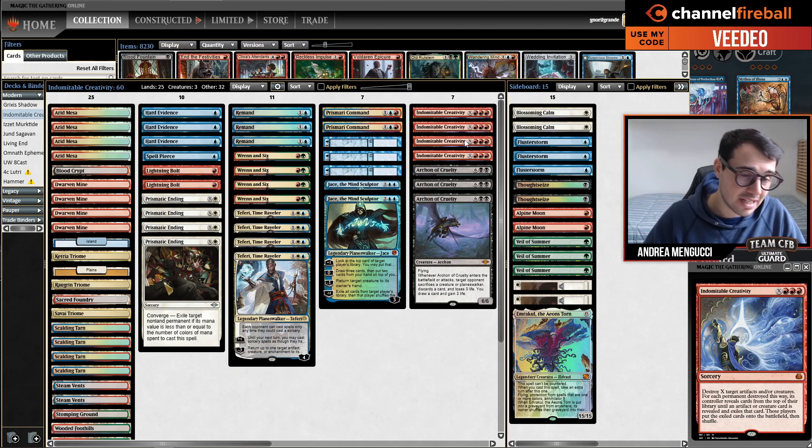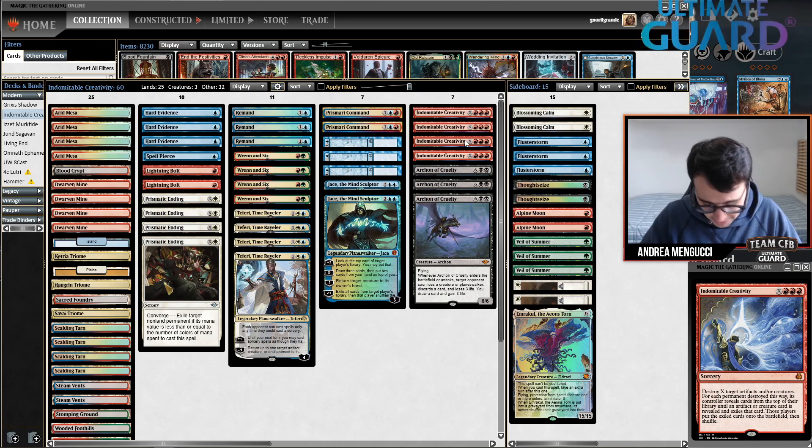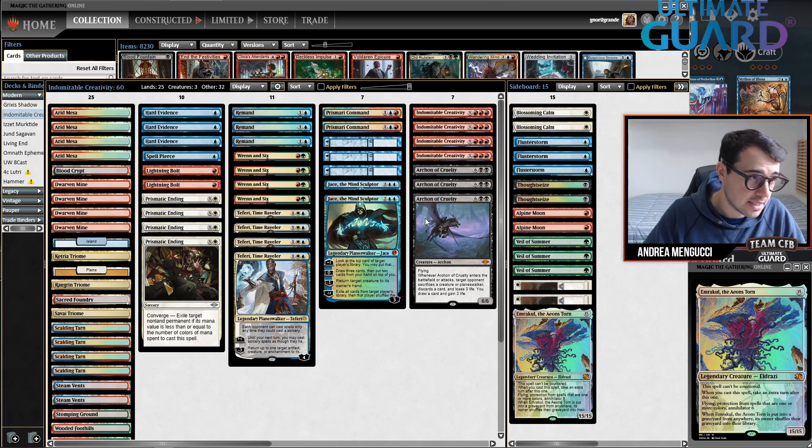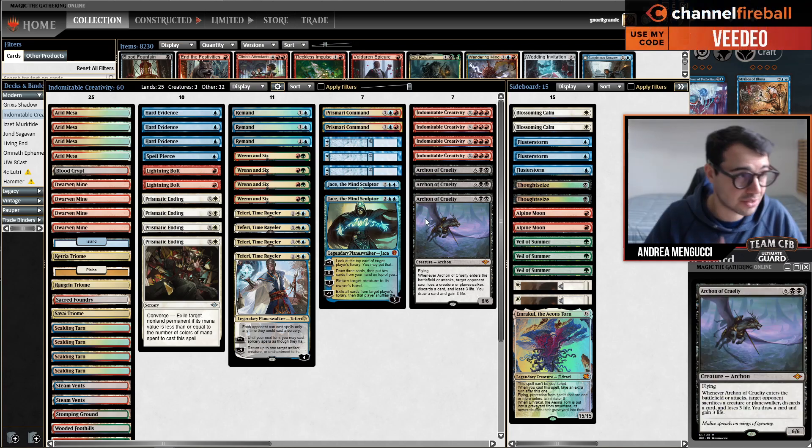This deck has four Indomitable Creativity. We see this card in Historic very much, not that much in Modern. The Modern list usually played with Emrakul in the store, but instead Spider Space is playing with Archon of Cruelty — three copies of the card.